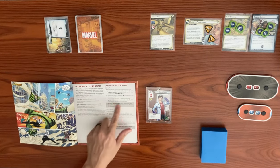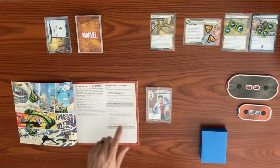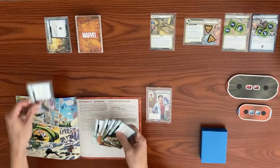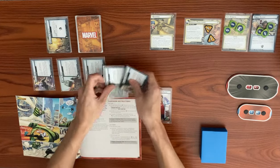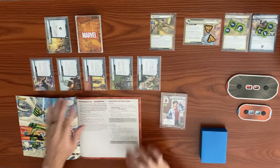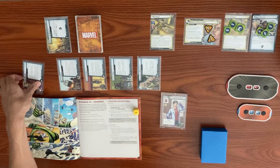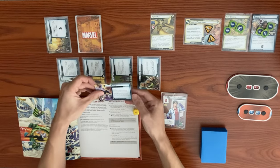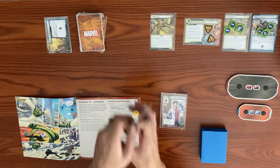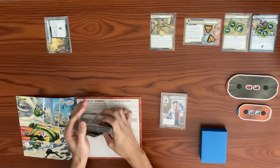We choose one campaign community service side scheme at random by rolling dice. We get a six and re-roll, landing on one, which gives us Rebel Rescue. We shuffle this into the encounter deck as well.